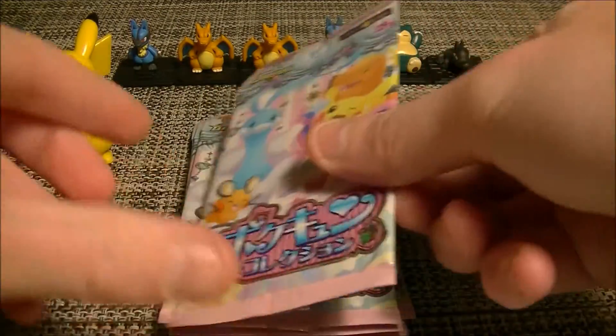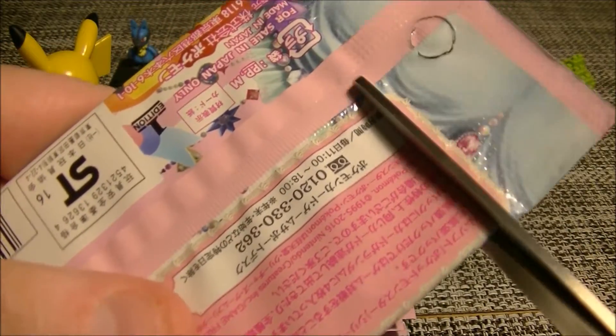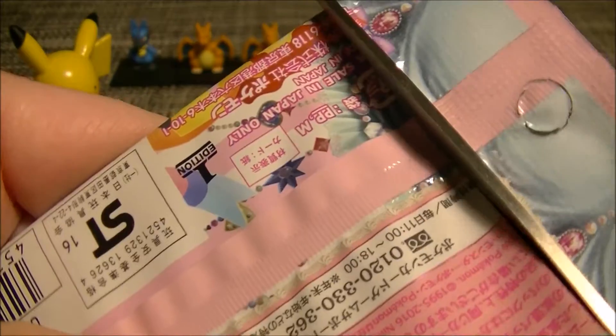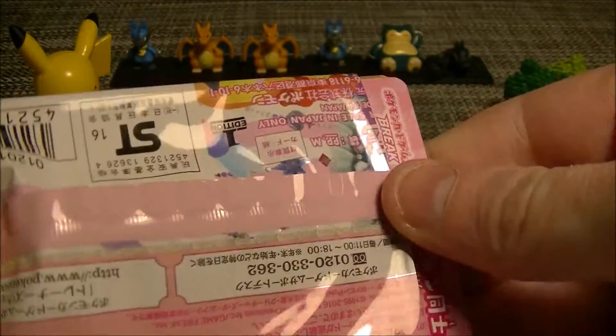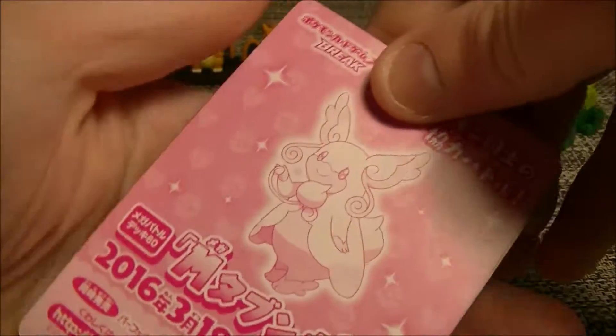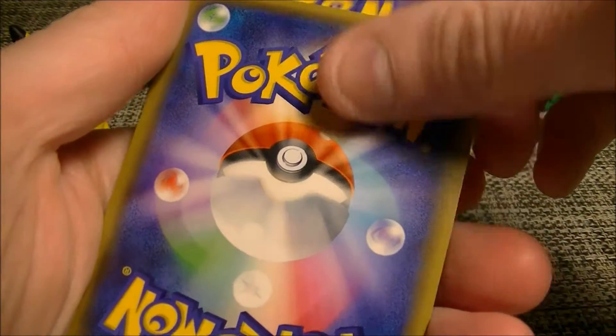Basically I really, really want to get the Pikachu from this set — that's the one, I think it's in Generations or something. It's like got a bunch of Pikachus on it, it looks really sick. Also the Sylveon would be good. I can't remember what the trick is, I guess it's one. There's only 4 cards in these packs.